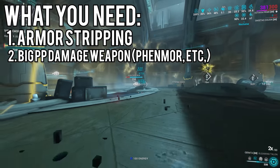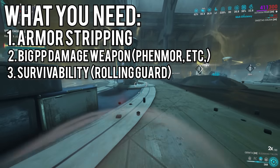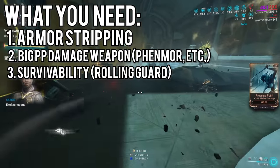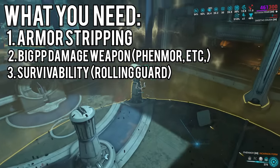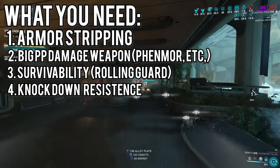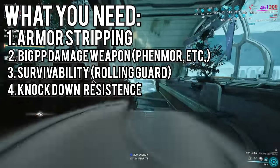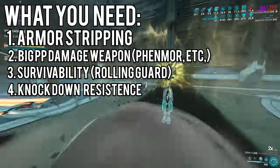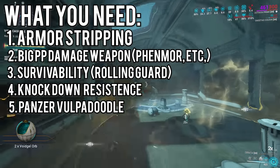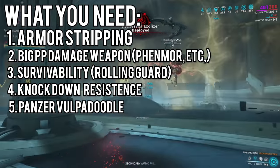I will make a video on weapons at a later stage. Next, have some survivability. Invisibility is your best defense. Have Rolling Guard — that's a must. It removes status effects and makes you invulnerable for 3 seconds when maxed. The main things that get you killed at level cap are getting caught in a crossfire and knockdown. Knockdown resistance is really important, especially since you're mainly running invisibility frames. Naramon is a good pick for Poise, though it's difficult in Void Cascade where you need Madurai for the Thraxxus. Also: get a Panzer Vulpaphyla. Just get a Panzer — trust me. This thing literally never dies.